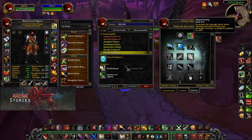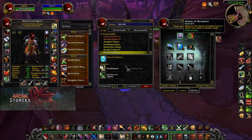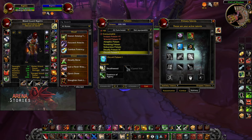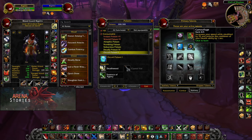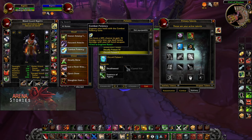Heading over to the subtlety talent tree: Opportunity, 5 out of 5, to increase our mutilate damage by 20%. Then 2 out of 2 on Elusiveness. Finally, 2 out of 5 on Master of Deception. We are taking 2 out of 5 on Master of Deception because we are playing with Vilcher's Cowl, our cloak, which already gives us three levels of improved stealth. Lastly, 1 out of 5 on Camouflage for the movement speed bonus.